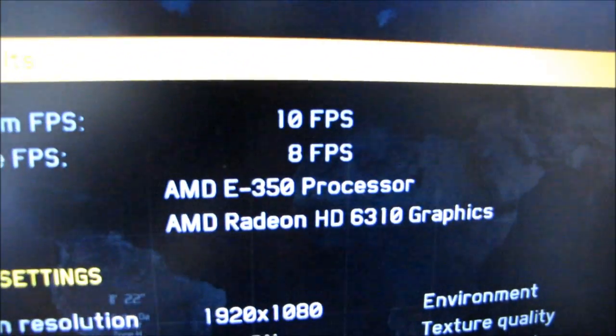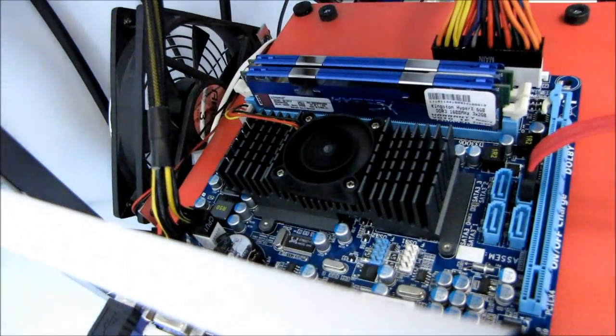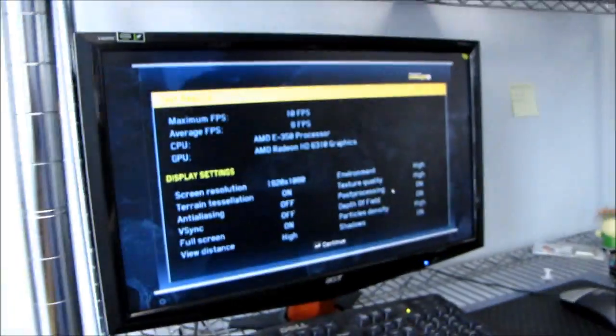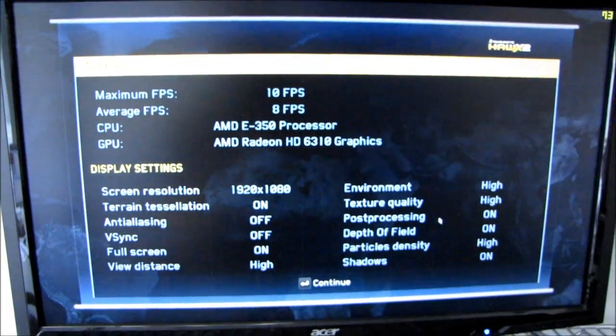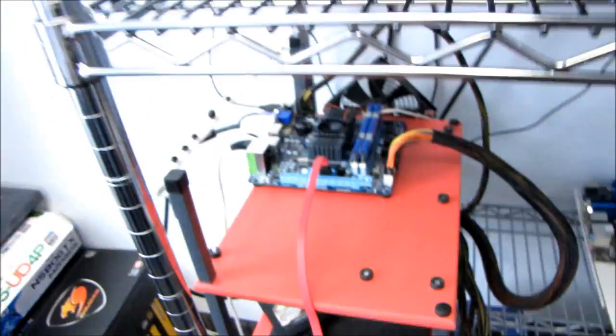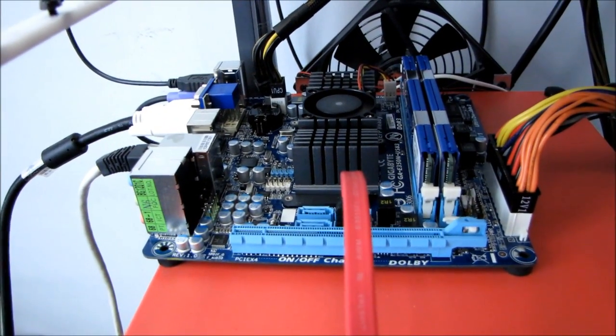We were able to achieve 8 FPS average, which unfortunately isn't really playable. But you wouldn't be expecting to run an E350 Fusion APU at 1080p with the highest details in the latest games anyway. I thought this was an interesting experiment, and thank you for checking out my video on Hawks 2 gaming on the E350 APU.